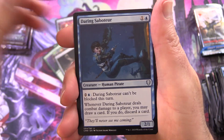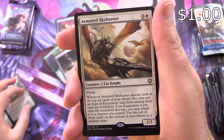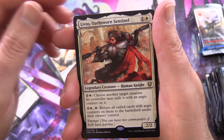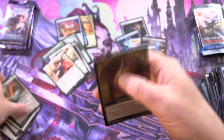Next up we have Daring Saboteur, First Response, Guildless Commons, and Armored Sky Hunter — that's an okay pull, but I think we can do better. Also Prava of the Steel Legion, Livio Oathsworn Sentinel, Foil Seraph of Dawn, Prismatic Piper, and the Monarch.